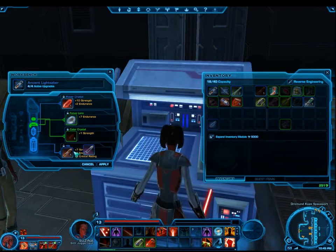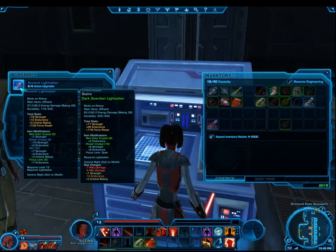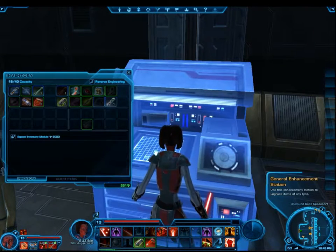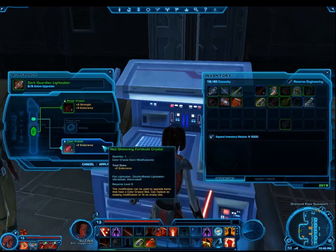Although armor and weapon mods are craftable, you do not need to be a crafter in order to apply them to your armor or weapons. All you need is a modification table, such as the one you'll find on your personal starship, or the modification table found near the starport of Dromed Khaas.